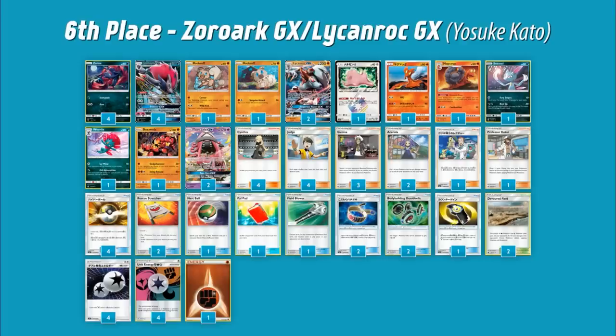The last top eight deck with a list is Zoroark Lycanroc with a bunch of cool twists — it really abuses Ditto Prism Star. Ditto Prism Star is a 40 HP basic with an ability: once during your turn you may put a Stage One evolution card from your hand onto this Pokémon to evolve it — you can't use this during your first turn or the turn it was put in play. So you have Zoroark GX, Lycanroc GX, Magcargo, and Weavile — four different Stage Ones this Ditto can conveniently evolve into. The deck plays a 2-2 Lycanroc line but with Ditto Prism you have a third copy; you play a 1-1 Magcargo but with Ditto Prism you have a second Slugma; and a 1-1 Weavile becomes effectively a 2-1 line.